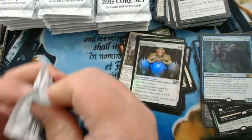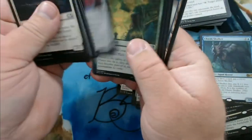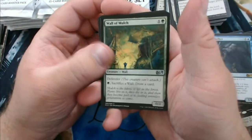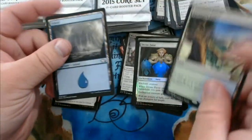If you guys happen to notice that I'm missing out on any cards' value or whatnot, please call me out in the comments, because I occasionally do make mistakes. We have Wall of Mulch, Cone of Flame, Devouring Light, and a Yavimaya Coast.